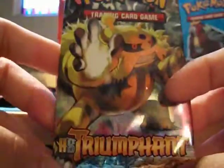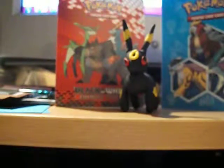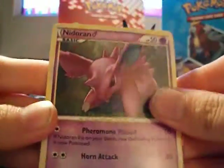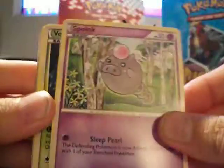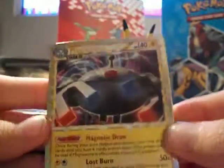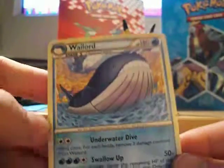The final pack is another Triumphant pack — I already opened three of these today and got some pretty cool pulls. We have Knitterrand, Carvana, Scorpi, Spoink, Black Belt, Knitterino, Magby. We got a Magnezone Prime — cool, so that's two Primes today, pretty awesome. I don't have him yet, so that's pretty nifty. And the Rare is a Weightlord, which is pretty cool.